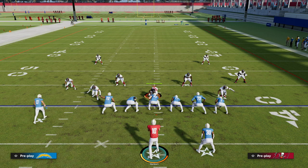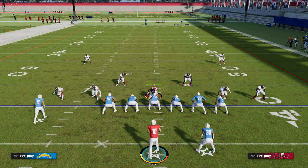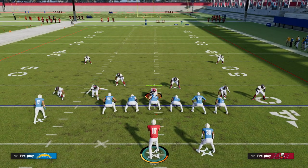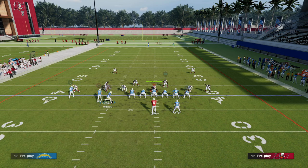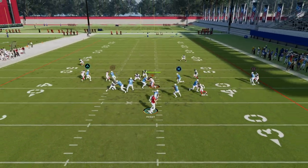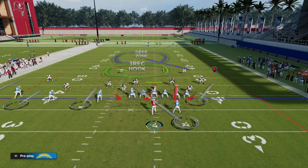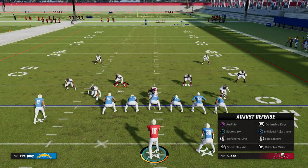Our corner route now has more time to work. If you have a good receiver there, you've got a decent chance at the corner route beating man-to-man. They'll lurk the drag and might bracket the corner route to stop it — and what that leaves open is our backside in route, which is probably one of the most consistent routes this year for beating man. Also, you can block your running back if you want.